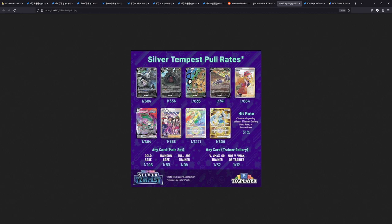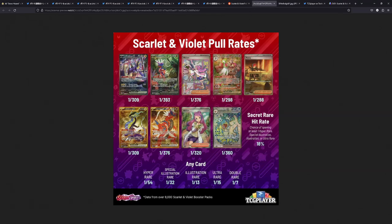We also have the gold cards — one in 809 for Scarlet and Violet versus one in 1,376 for Silver Tempest. This is kind of ridiculous — the pull rates are way, way better in Scarlet and Violet. I do hope they continue this trend going forwards, but only time will tell.